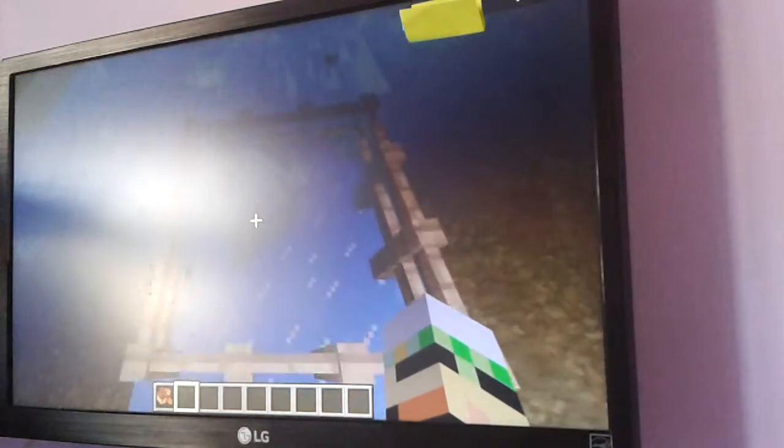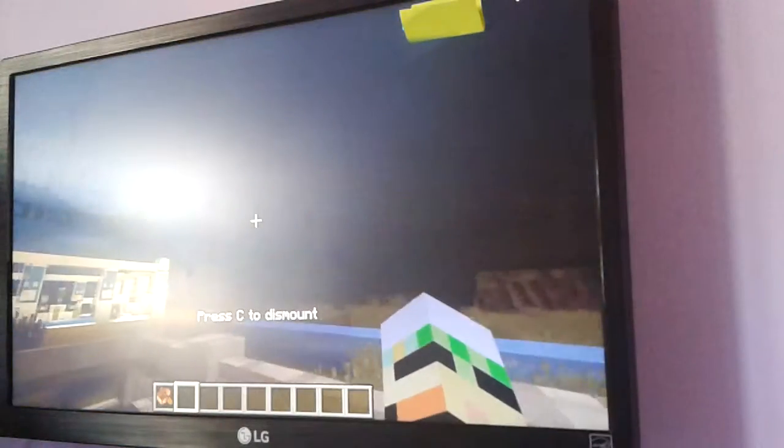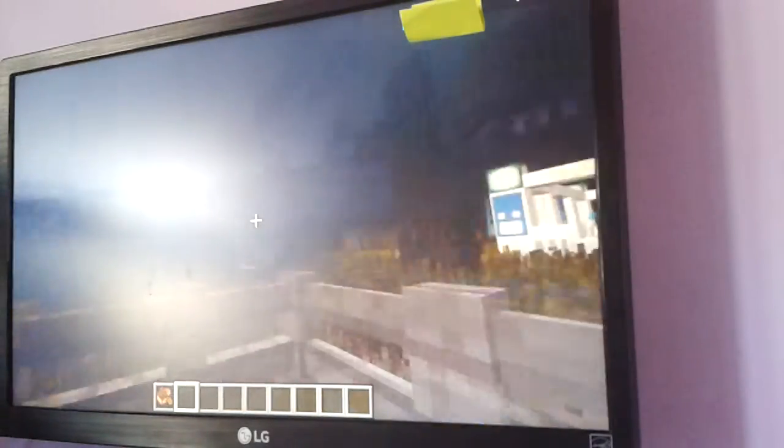This is the roundabout I made. You get in the boat — there's a rabbit in there right now — and you spin ridiculously fast on ice. It's so weird. Sorry for the bad quality, but hopefully you can see this is going really fast. Then you just get out.